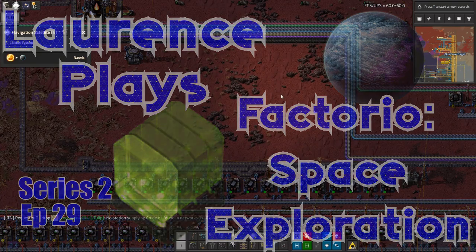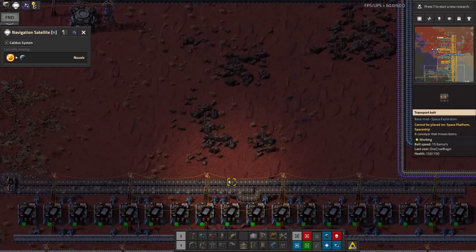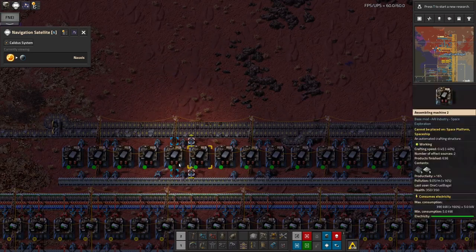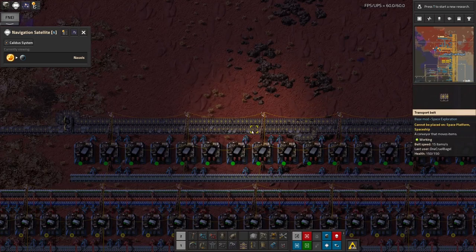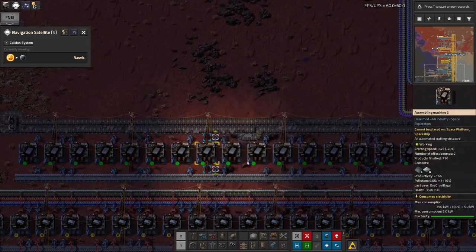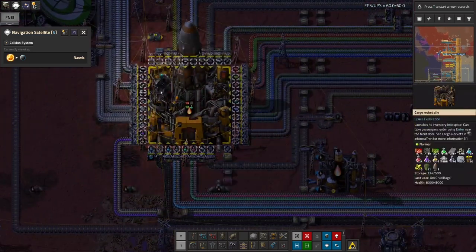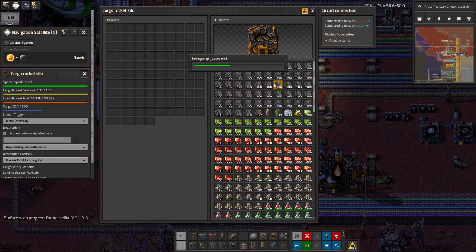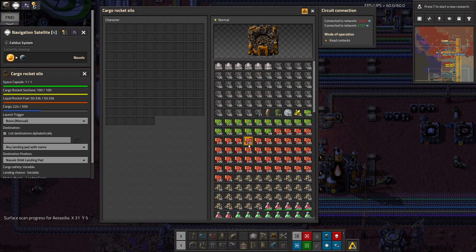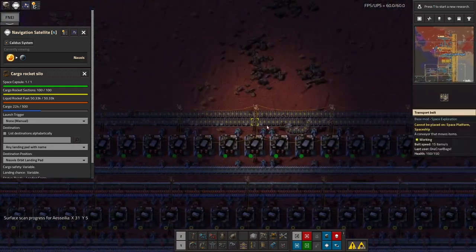Hello again everyone, welcome back. I've been having a quick look at back on Norvis and realized the substrate production - these are the things that go into making memory cards for all the science up in space - I'd taken up like 10,000 of them but I've got through virtually all of them already. So next time I'll bring up even more. I checked the rocket to see how full it's getting and yeah it's starting to fill up.